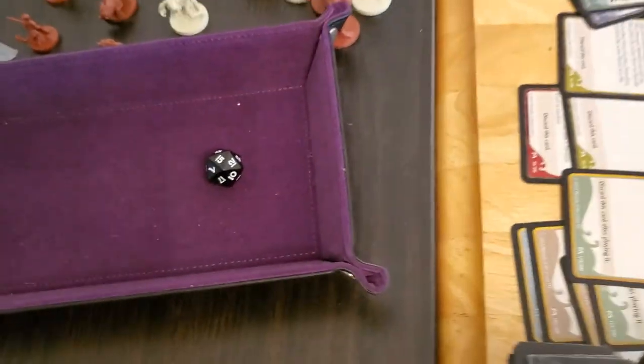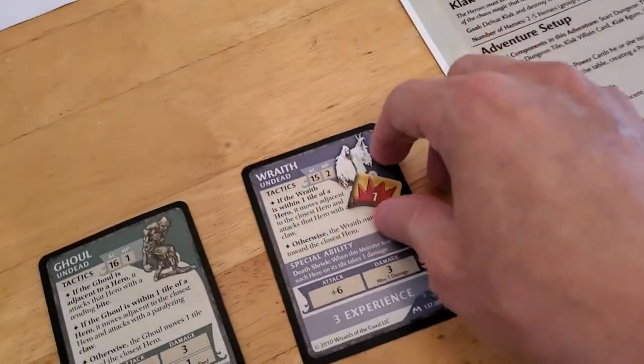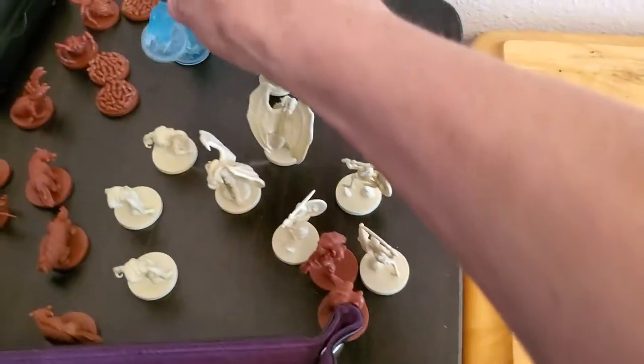He got a 15, so 15 plus eight is more than enough to take out the wraith. He hits the wraith, the wraith goes down, goes into our experience pile — get rid of this token, put it over here, and take the wraith off the board.